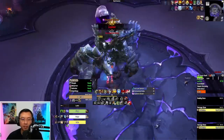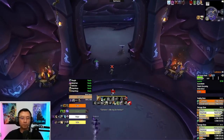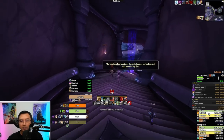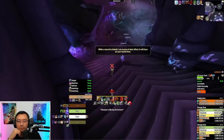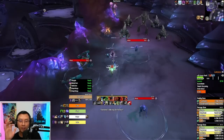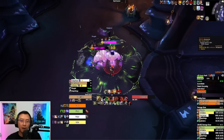After the boss, you travel down the stairs — pretty much RP travel. The default pug route is to skip all the annoying little whelp mobs, which is the right thing to do. You then pull these two elemental mobs — that's the standard pug route.